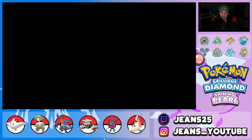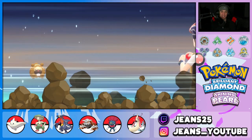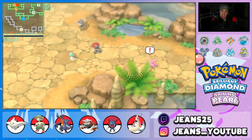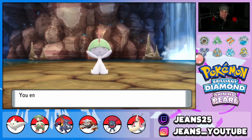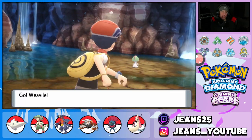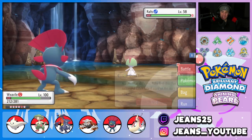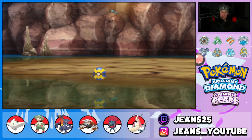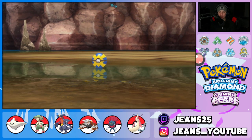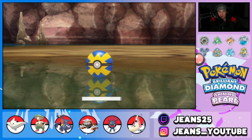Heading back in to find the rare spawns. Found Ralts - he's a cool Pokemon because male Ralts can evolve into Gallade, which is pretty cool. We actually found a male one, perfect. Let's catch this and then look for Gible and Togepi for the final two in Fountain Spring Cave.